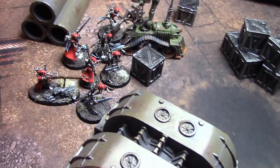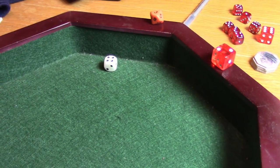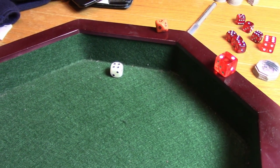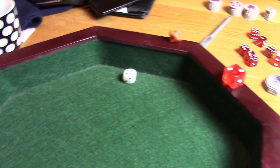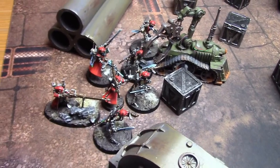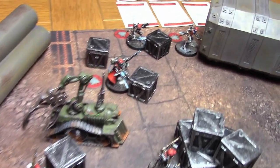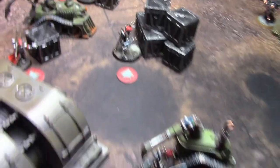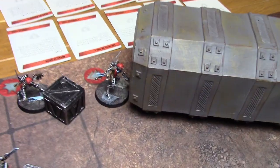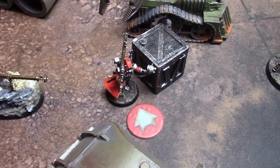At the start of the Adeptus Mechanicus movement phase, rolling for the Canticles of the Omnissiah gives a four — that's Shroud of Omnissiah — earning two command points. The infiltrators spread out across the table and moved forward. One advanced, the Sniper readied, and the Omni-specs model moved up ensuring the Sniper stays within three inches to benefit from the Omni-specs.